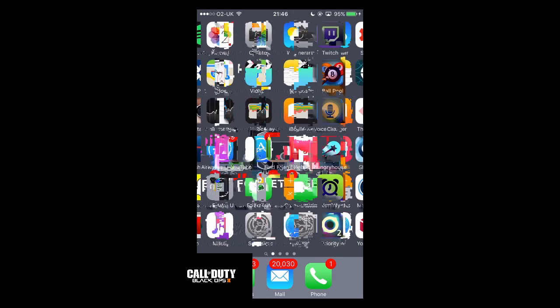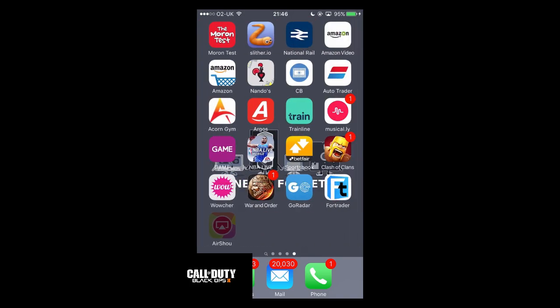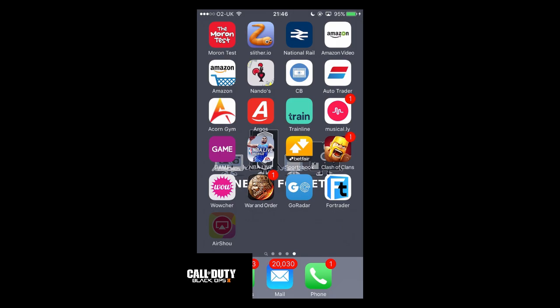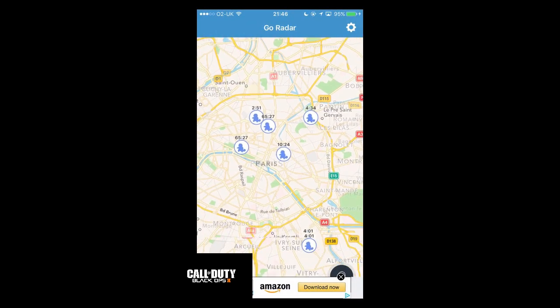So what you want to do is head over to the App Store. It's on the Play Store as well for Android, but I'm not too sure about that — I know it's on the App Store for Apple iPhones. What you want to do is download Go Radar.